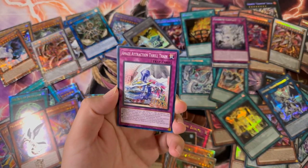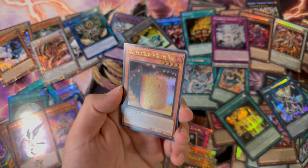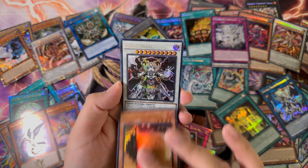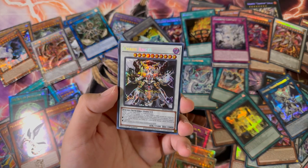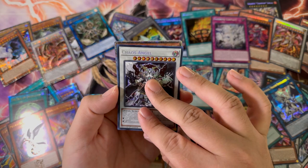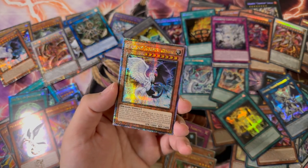We got Kaime, Amaze Attraction Thrill, Ginkin Ship, Grip Shari Red Ultra. And it is — these Prismatic Secret Rares are insane, bro. Last QCR here — I will take that one. I'll take it.